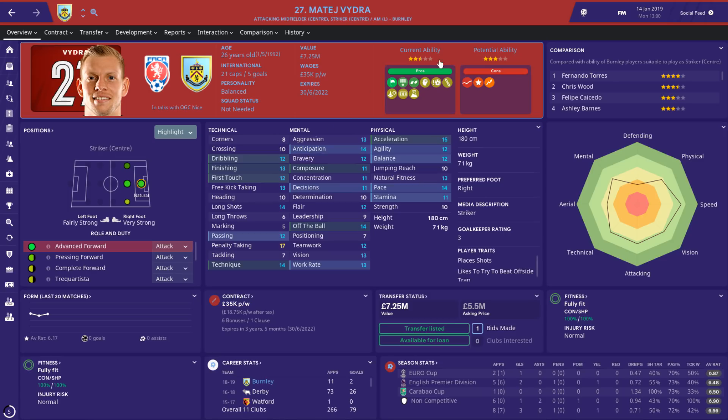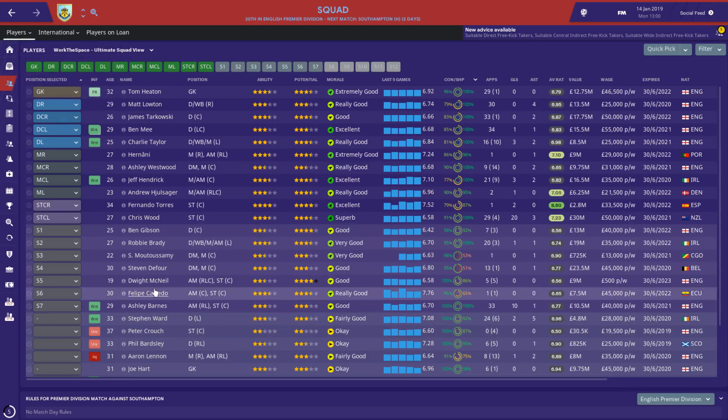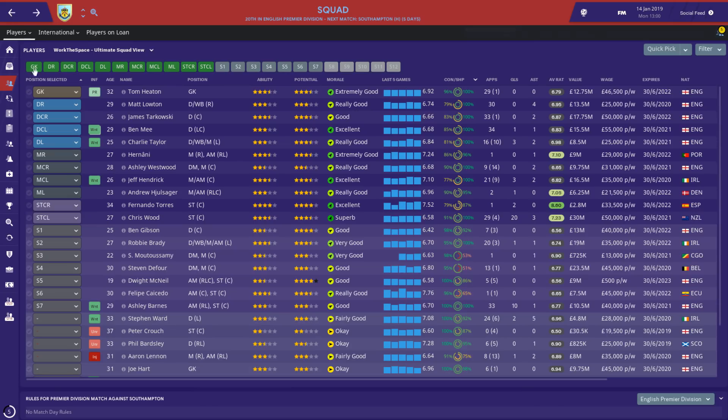Vidra's going to go on loan to Nice — I think that's a good deal. The reason is just to get him out of the registered squad. Between Chris Wood, Ashley Barnes, Caicedo, and Fernando Torres, we have four goal scorers and Vidra just isn't as good as any of them. It's unusual for me not to have a super speedy striker — what we've got is a strike force with an average age of 30, which is mad by my standards.